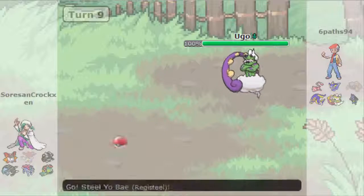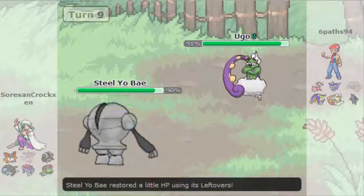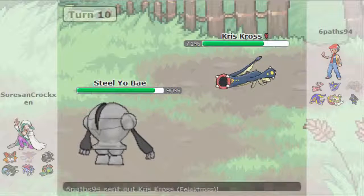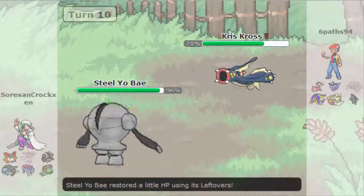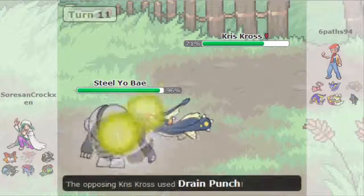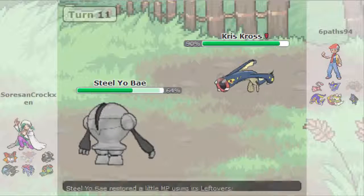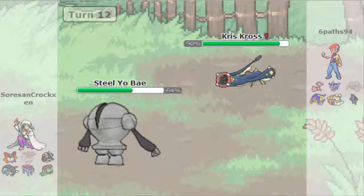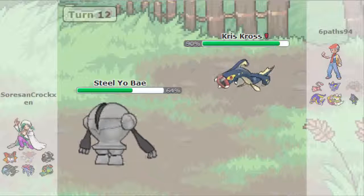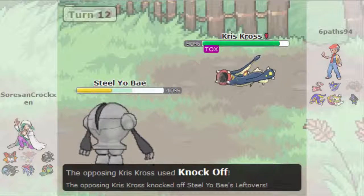Going out to Registeel as I take that Hurricane - relatively fine. I'm going to go for Protect here, just to see if he has Superpower. He goes out to Electivire - that's fine, I'm going to go for Stealth Rocks. Those were Drain Punches. I kind of figured that's what we were going to do - I can take a couple more of those. Going for Toxic here. Then I'm going to switch out to Volcarona - I resist it times four. He hits me with Knock Off and my held item is gone.